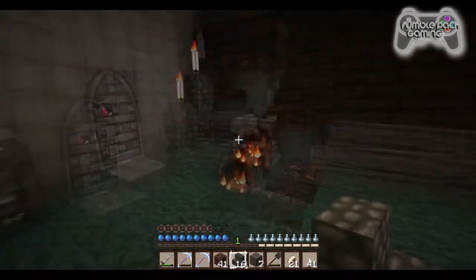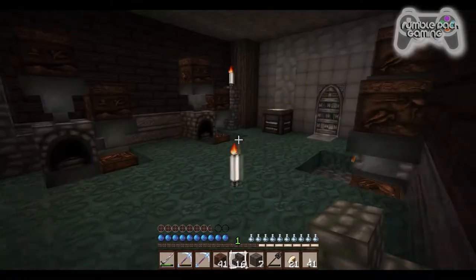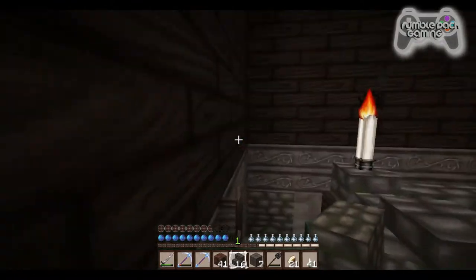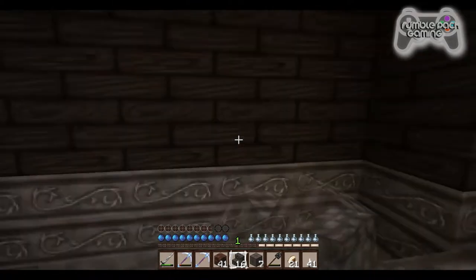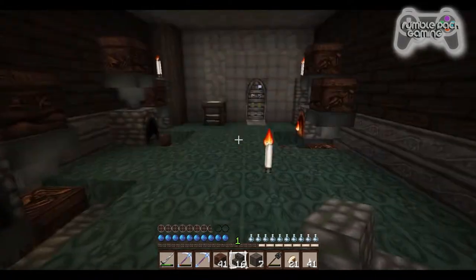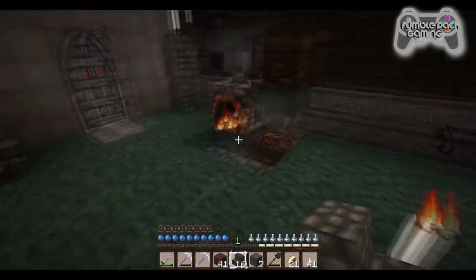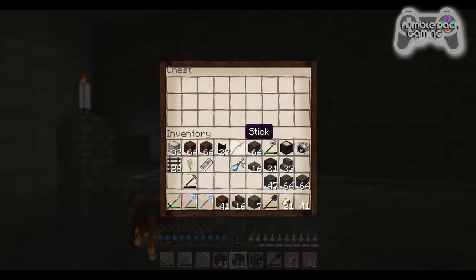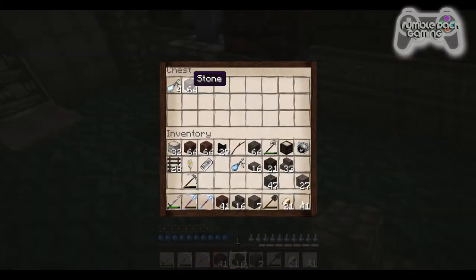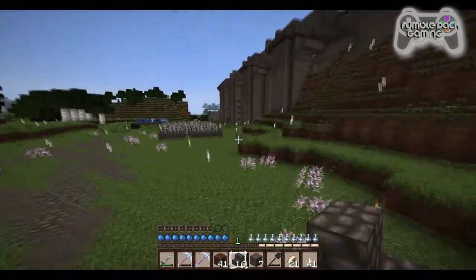Look how cool the clay looks — oh, I forgot about that. It's such a pretty color. Oh my gosh, I am absolutely in love with the color and everything is so beautiful next to each other. This is so pretty. We got steak in that one. Okay, so this is where it's smelting. Let's throw in two more stacks of cobblestone and take those. We'll come back here.